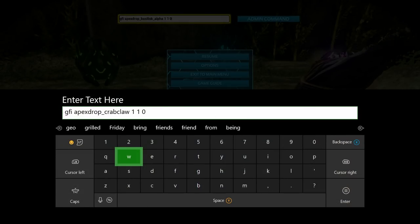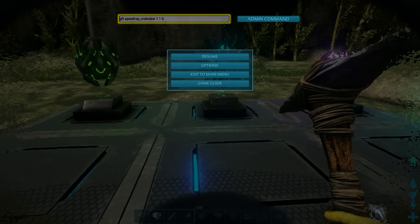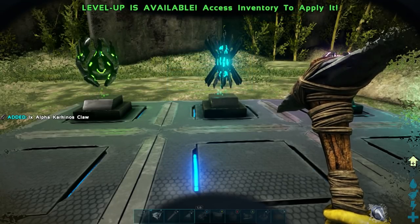Next up we're going to need a carcanos claw. That admin command is GFI space apex drop underscore crab claw space 1 space 1 space 0. Hit enter and look on the left hand side of your screen - you'll see it spawned in. There it is: alpha carcanos claw.